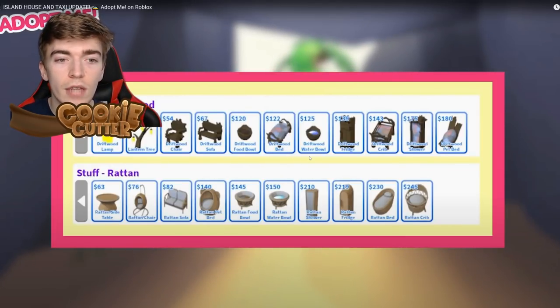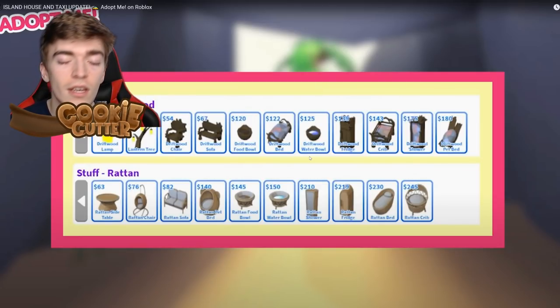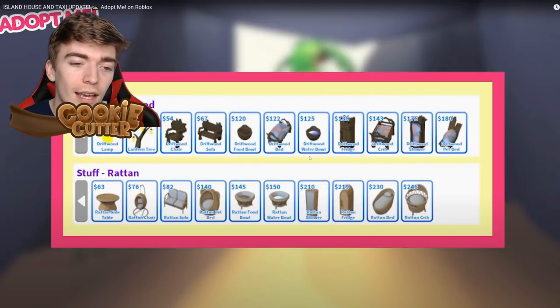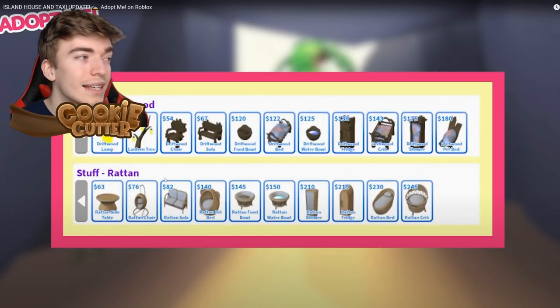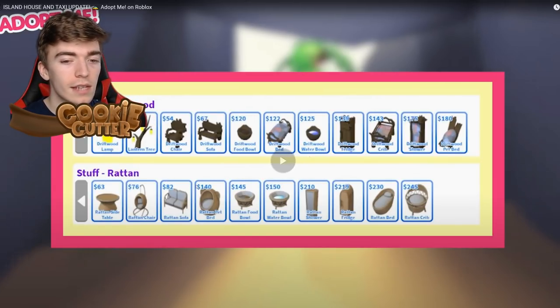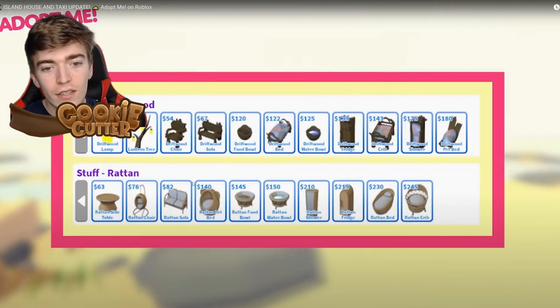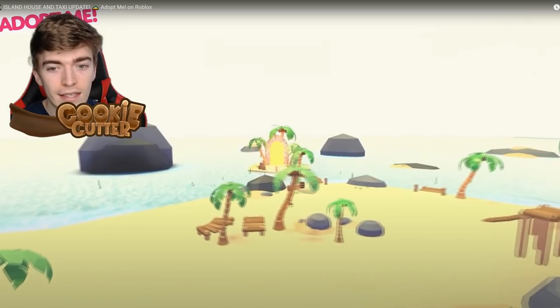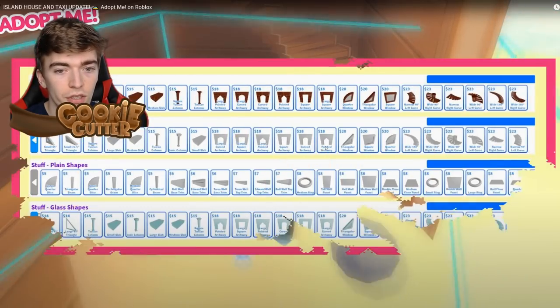Let's have a look at some of the new stuff. There is a driftwood section, which is pretty cool. Driftwood is just wood that has been drifted or chucked in the ocean and drifted onto land. I don't know what raton is — maybe it's some type of plant or wood that grows near those areas. They're adding a bunch of stuff, which is exciting. I love the portal — it's such a nice addition.